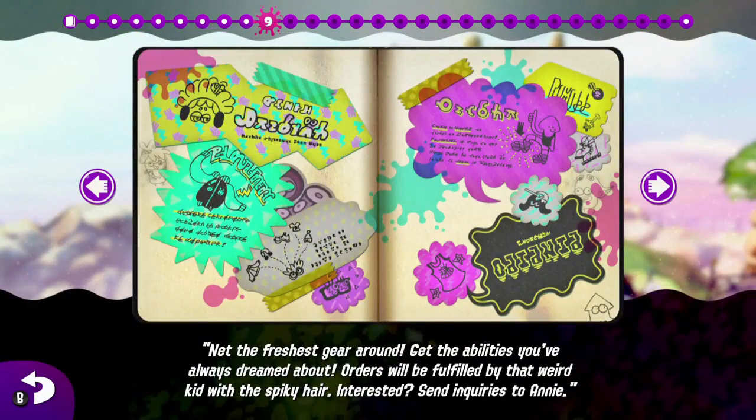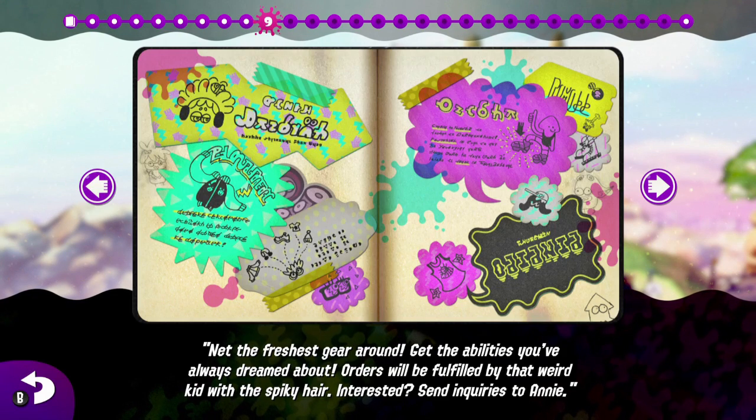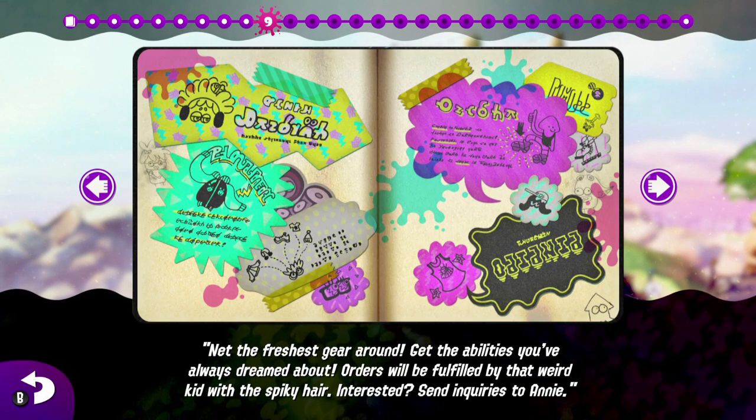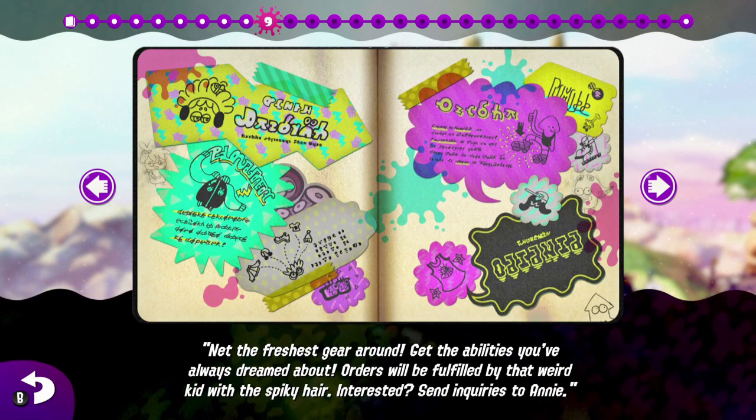Net the freshest gear around. Get the abilities you've always dreamed about. Orders will be fulfilled by that weird kid with the spiky hair. Interested? Send inquiries to Annie. And thus was born the Splat App.